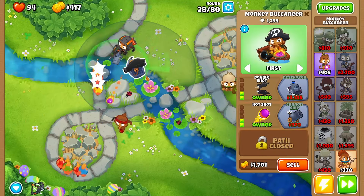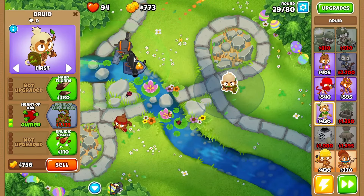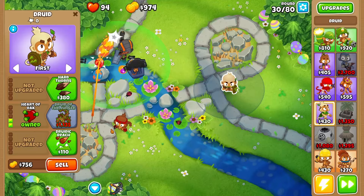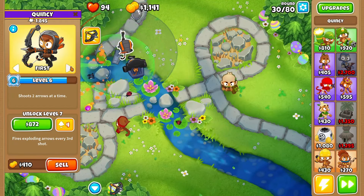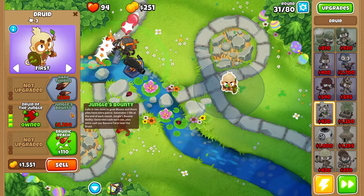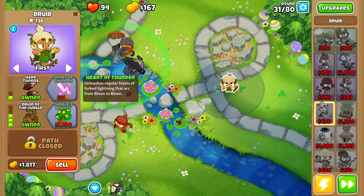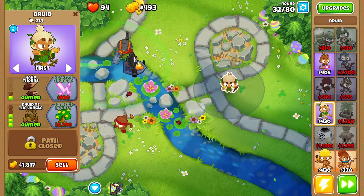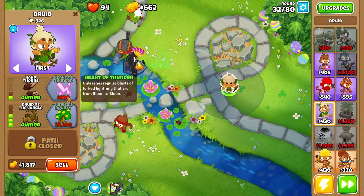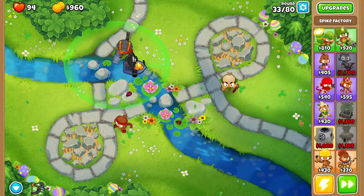As soon as we can get Thorn Swarm and Heart of Oak, we'll see if we can get Druid of the Jungle before even going for Hard Thorns, because nothing should be getting over here. I'll quickly set Quincy to Strongest targeting - actually Quincy's the wrong person to set to Strong targeting. There's Druid of the Jungle, that should actually help us out a lot, and there's Hard Thorns. As soon as we have Druid with Heart of Thunder, that's almost just a backup.